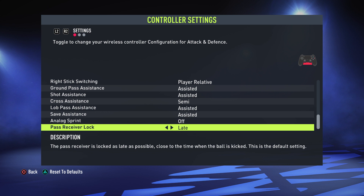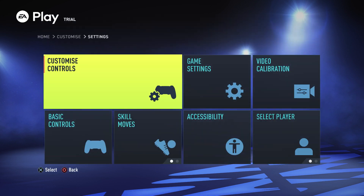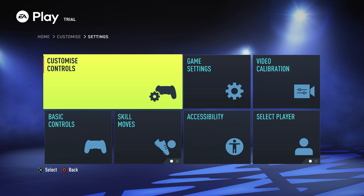Pass Receiver Lock — on 'late,' the pass receiver is locked as late as possible, close to the time when the ball is kicked. On 'early,' the receiver is locked at the time the kicking animation begins. I like to keep this on late because it gives you more time to change it, and if the situation changes it doesn't lock the player too early. Keep this on late.